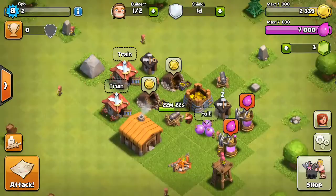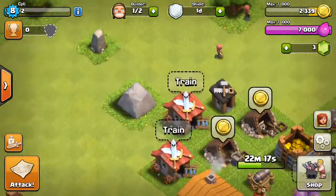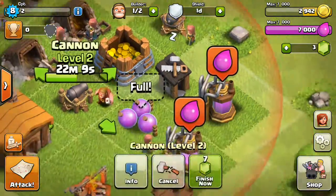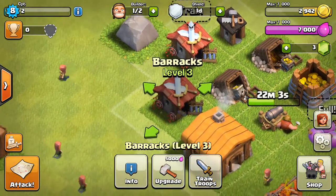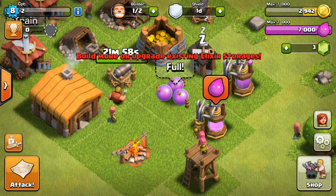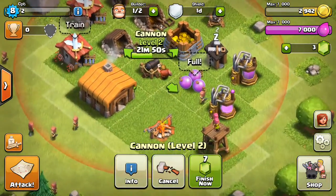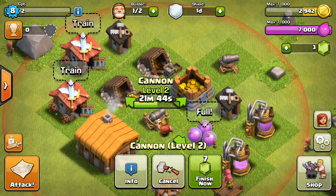If you saw last time, we did not have a lot of things here. The base looks a little different. So here are the differences: more defenses, as you can see here — two level two cannons and a level two Archer Tower. I also upgraded the barracks we had before to level three, upgraded the elixir collector to level four. The gold mines are level fours too. I'm upgrading this middle cannon we had to level three, which is so awesome. So that's the differences.